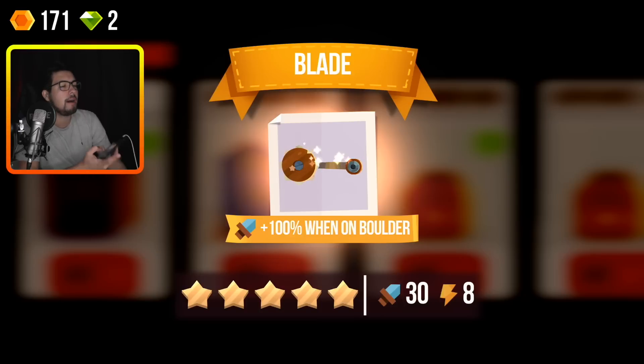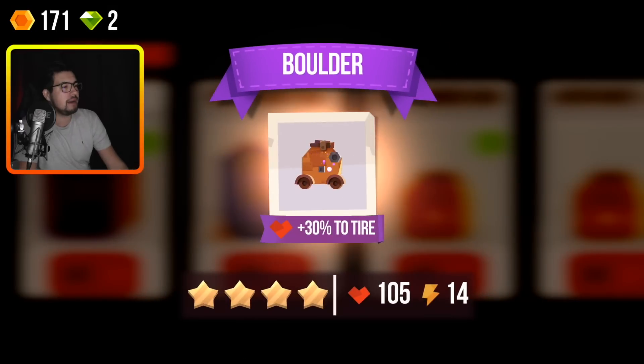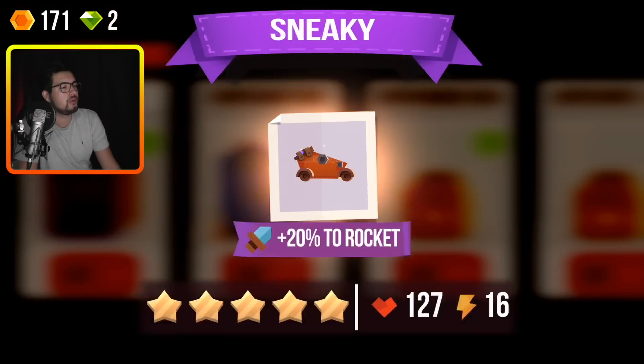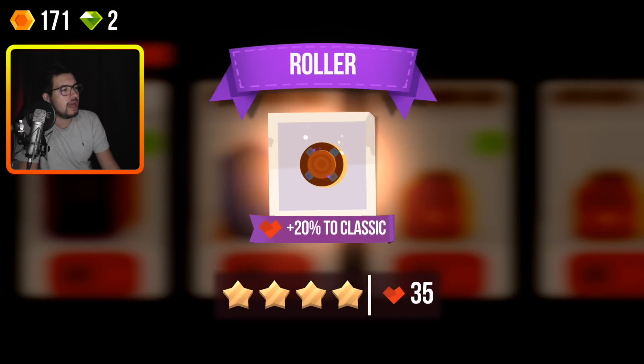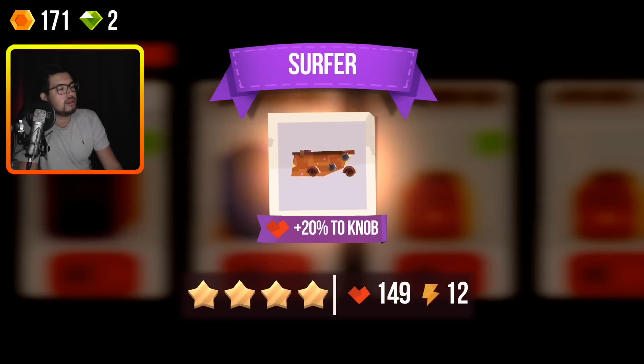Interesting. That's a legendary part, but the issue is I hate the boulder. We'll see how it goes. Oh, and we got a nice boulder! At least we've got a powerful boulder, I guess. Sneaky. Another rare part. Roller. Another surfer — 20% to knob. That could be quite good.